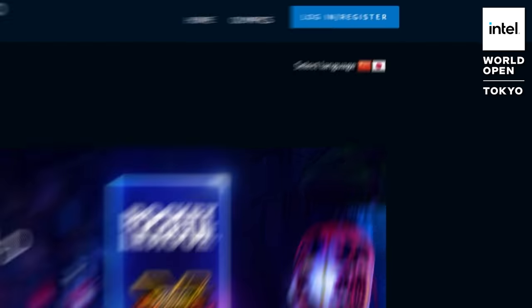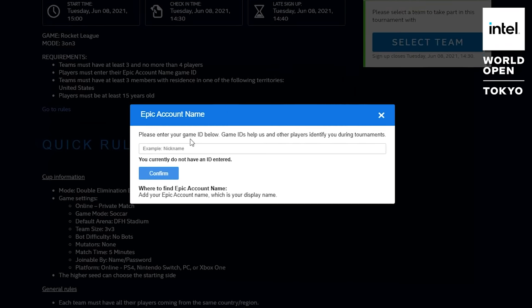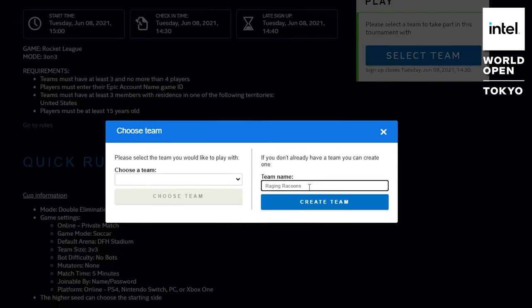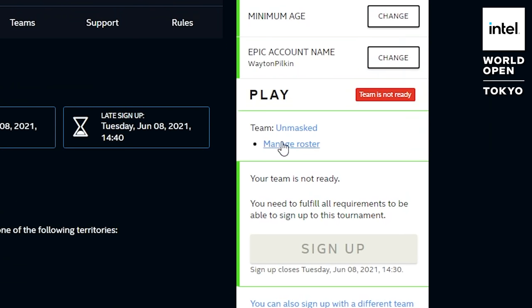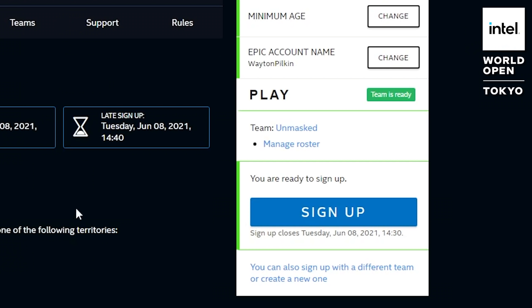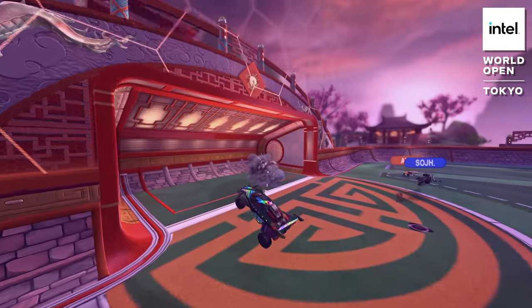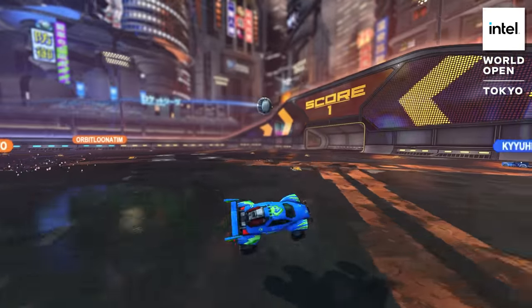From there, you'll choose your regional qualifier and create an account if you haven't already. Then you'll put in your Rocket ID, which you can find on the friends tab in game. After that, you'll either create your team and give it a name, or join your team if your teammate has already created it. You can send your teammates the invite link from your team page, and once everyone has joined, you can sign up with the specific players you want by clicking manage roster. I hope to see you all competing in the Intel World Open — and I hope to see you using the tips from this video when you do compete. So anyway, let's get back into it.